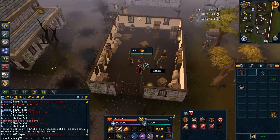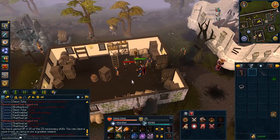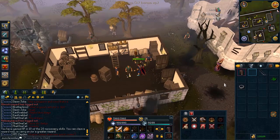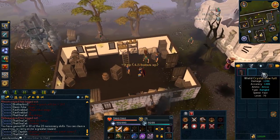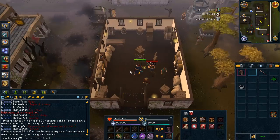Now Summoning by summoning this Barker Toad pouch. Now Herblore by cleaning a Marentil. Now we're going to do Thieving by going into this house and pickpocketing a man - any kind of man, it really doesn't matter. Now you equip your Karassi Sword and you kill the man, and you get Attack, Strength, Defense, and Constitution XP all at once. Take his bones and bury them and you get Prayer XP.